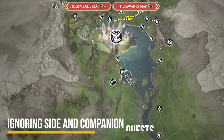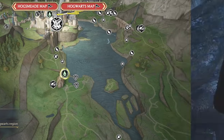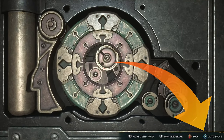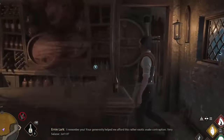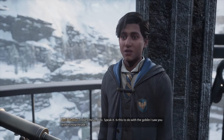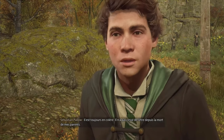And finally, ignoring side and companion quests. There are numerous quests available to players, but some provide better rewards than others. The lockpicking Alohomora spell, for example, can only be obtained by assisting Gladwin Moon, the caretaker. Each Hogwarts house has a companion, and by completing quests for them, players can gain access to exclusive rewards that will aid them in future missions. Natsai grants players the ability to fly magical creatures, while Amit can translate Gobbledegook, and Sebastian can teach them the unforgivable curses.